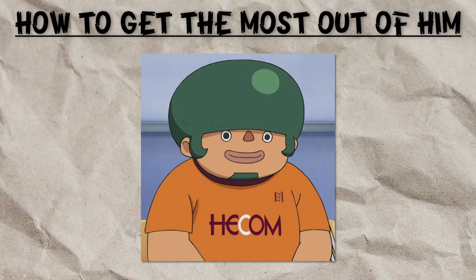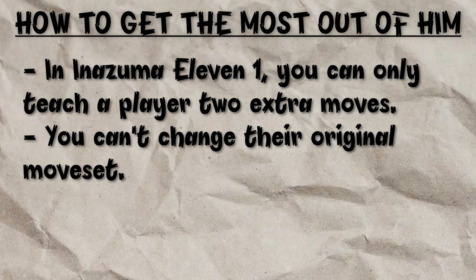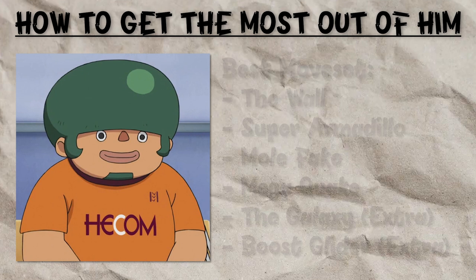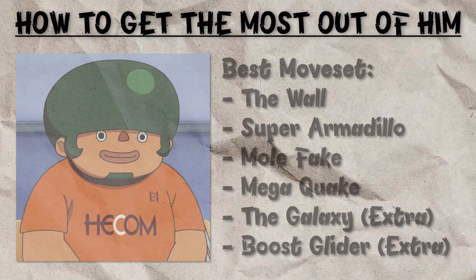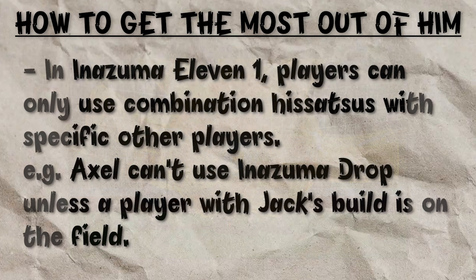But what makes Jack Wallside in particular so good? There are a couple of reasons. The first is that he naturally learns Mega Quake. In Inazuma 11-1, you can only give players two custom moves, which means you can give him both the Galaxy and Boost Glider — the best dribble in the game. So a Jack Wallside up front can have the Galaxy (the best shot), Boost Glider (the best dribble), and Mega Quake (one of the strongest block moves), making him the complete package. On top of this, he is one of the few players who can partner with Mark when he uses triple defense, which is the best goalkeeper option in the game. This makes him even more valuable as it opens up another slot on your team for a player who doesn't have to partner with Mark.